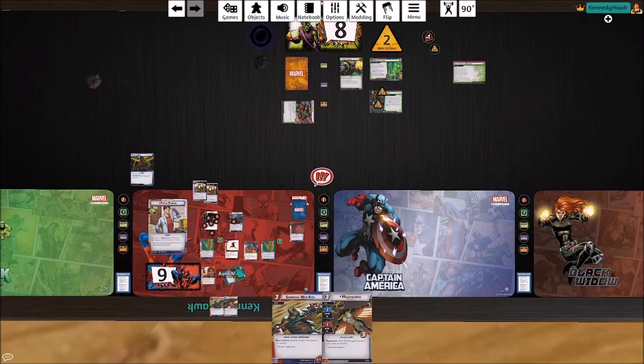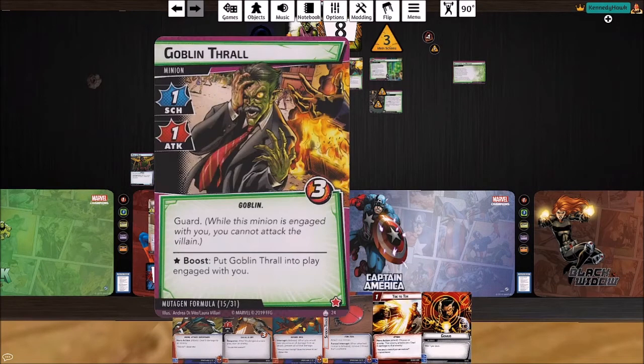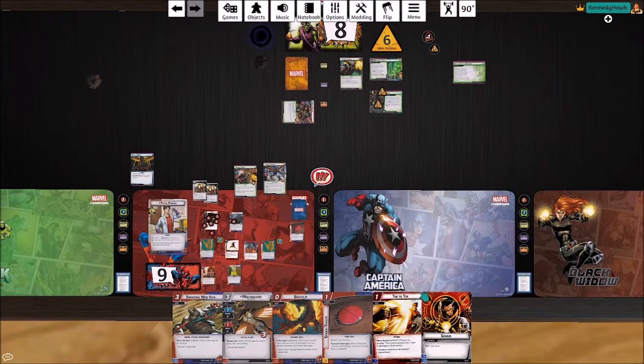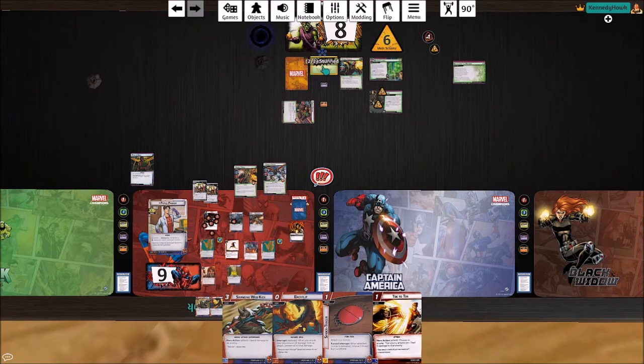He runs up to six out of seven damage — hilarious. Drawing four. He gets a threat, he's going to scheme for two and put a minion into play — basically three threat total. We get an encounter card which is Goblin Knight — awesome, just what I always wanted. Let's pay three for Mockingbird to stun the villain.